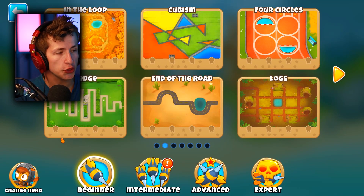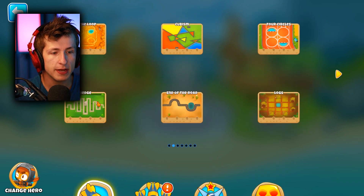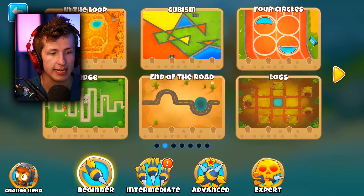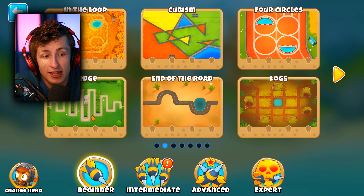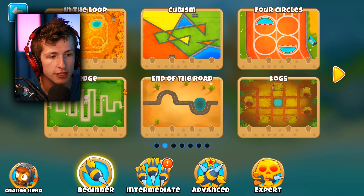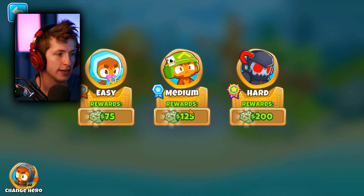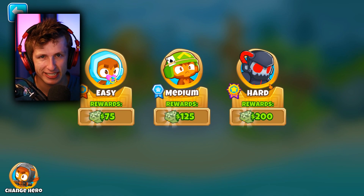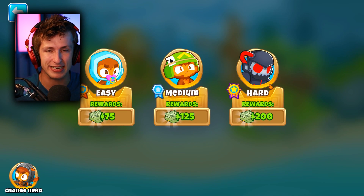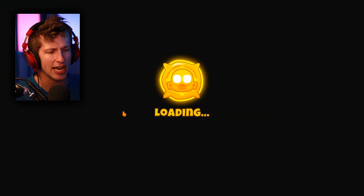After looking through some of the maps, I realized probably one of the best maps is going to be Hedge, because with Hedge it has these lines but if we have helicopters it doesn't matter since they're flying around anyway. Actually, you know what? Let's do End of the Road. And of course, all difficulties - we're going to go with hard, because obviously we need a challenge. Let's go standard. Let's go!